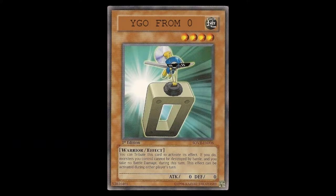Welcome to YGO from Zero, your source for guides on Yu-Gi-Oh's past formats. Today we're starting at the very beginning, with the very first set released: Legend of Blue Eyes White Dragon.